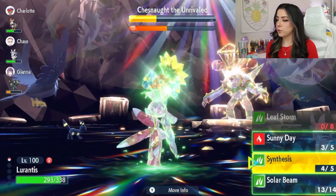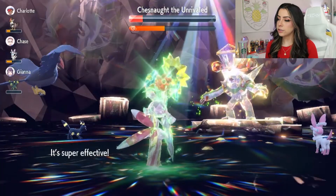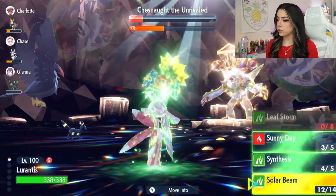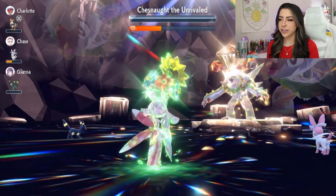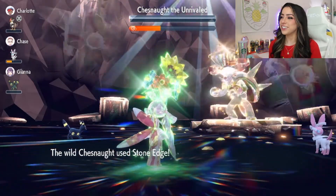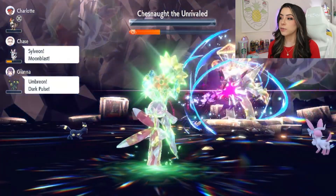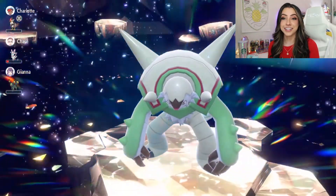Let's go ahead and get Solar Beam number one off and see where that puts us. That got us into the red. I think one more should hopefully take it out. Of course it lived on like no HP. So one more will get us through this raid. Like I said, I was literally never pressed about the timer - we still have plenty of time. I was never close to fainting. And they literally finished it off for me. Perfect.